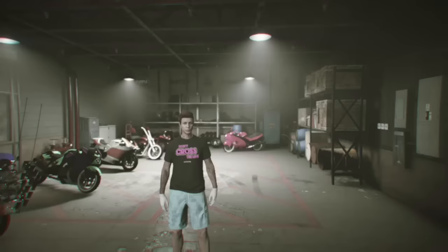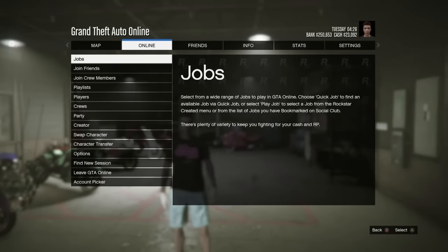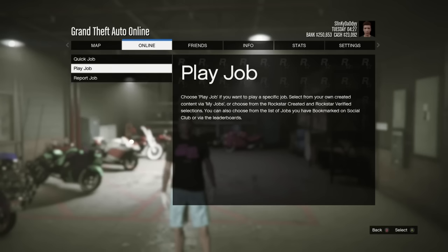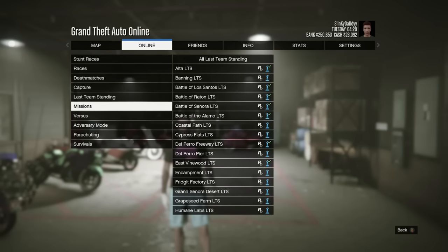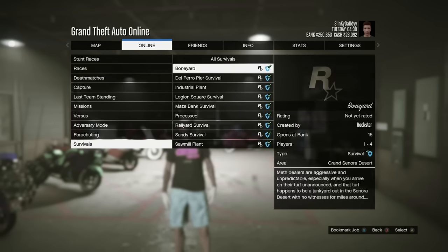So what you really want to do is press the pause button, go to Online, Jobs, Play Job, Rockstar Created. Then go all the way down to Survivals and hit the first one — Boneyard.